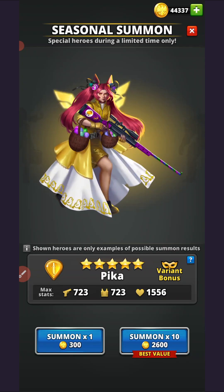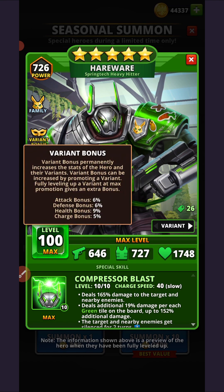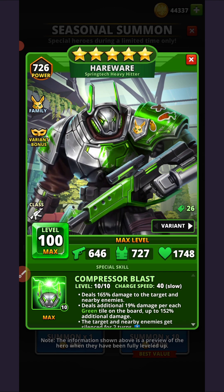A couple of quick notes before we go further. First, the portal stats shown here are fully inclusive of the variant bonus. I'm going to highlight the non-variant stats because there's a chance older players don't have the variant bonus available. For example, I summoned Hairwear in the first iteration of spring tech but only got the variant version very recently, so my Hairwear was leveled up without those stat inclusions.